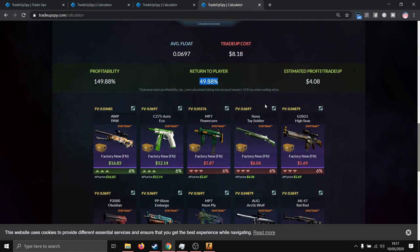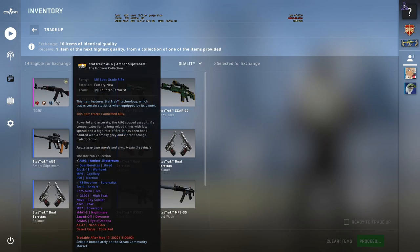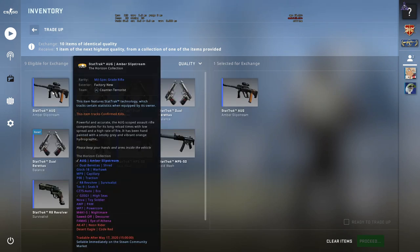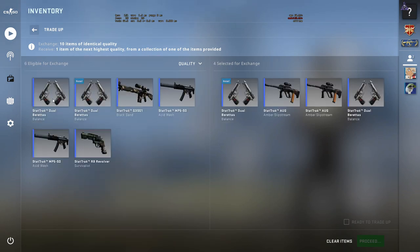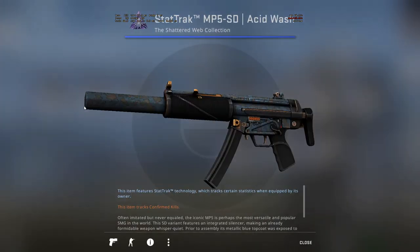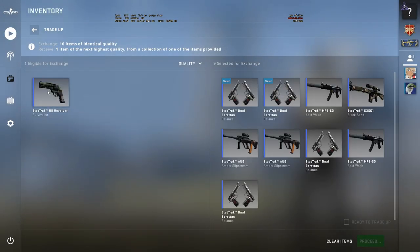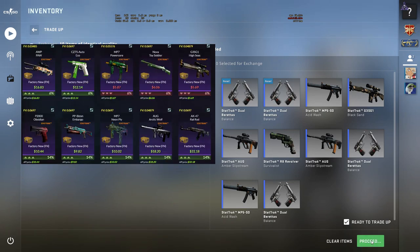Let's try to get an AK-47 Rat Rod. We're using two AUG Amber Slipstreams, Dual Berettas, two GSG1 Ventilators, two MP5 Acid Wash, and an R8 Revolver Survivalist. Let's hope for the AK Rat Rod — any profit would be okay. Three, two, one...